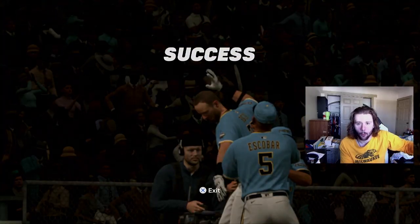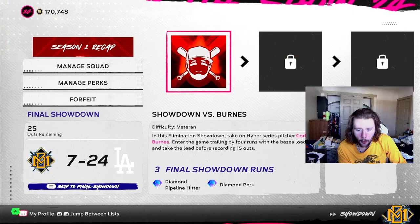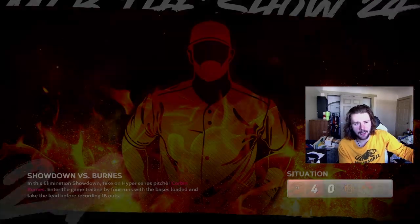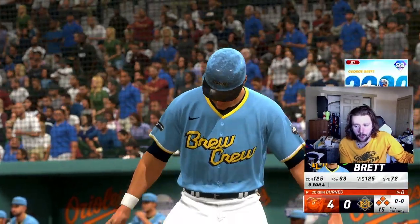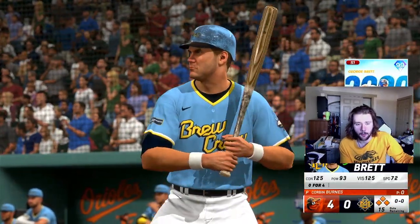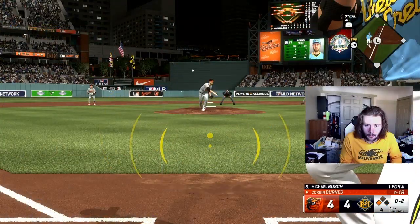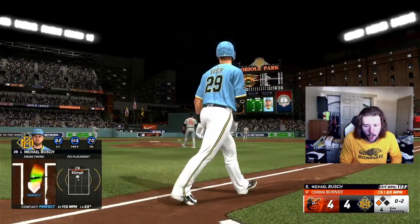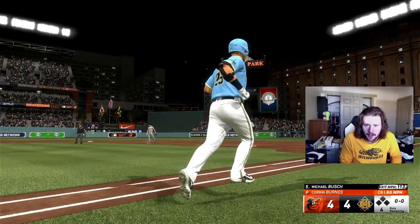Mini boss four is facing hyper series Corbin Burns — trailing by four runs with the bases loaded. I'm a salty Brewers fan seeing him on another team, but I love Corbin Burns legitimately. That could have happened like 15 at bats ago, but mini boss four or five is done. Next up — Randy Johnson. At least I have a couple of switch hitters and Nick Castellanos, so that's a bright side. Yelich gets it done.